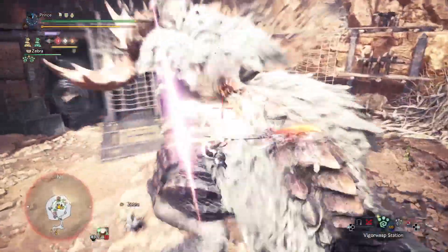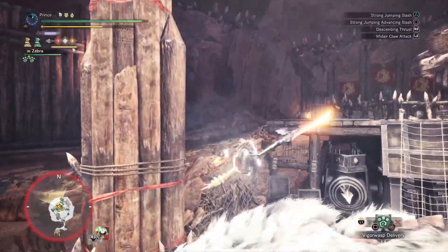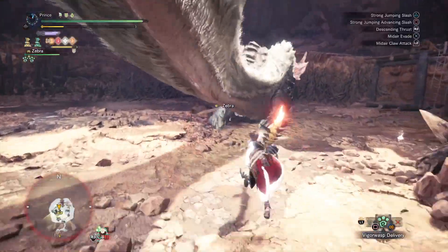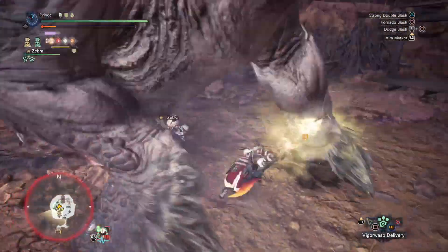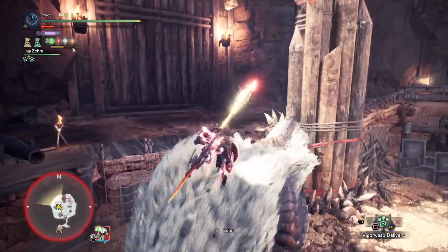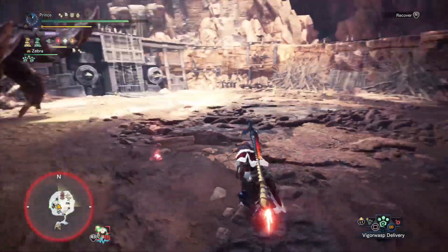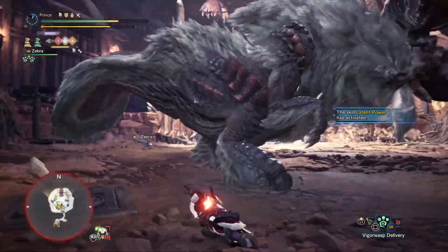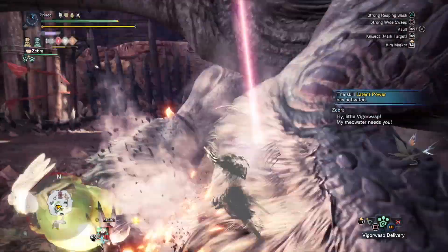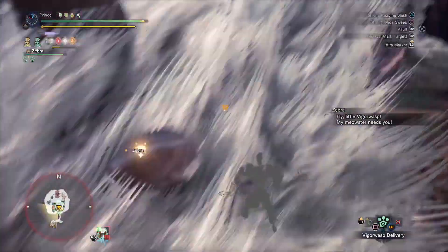Pairing this with Protective Polish even further lengthens that Purple Sharpness, since even if you don't crit, you'll still maintain the Purple Sharpness as long as that's available to you. As for optimizing our Insect Glaive play, Power Prolonger and Stamina Surge at max ensures that the stamina-hungry weapon will recover at a faster rate, while allowing our Kinsect Extract boost to last much longer. Airborne is an essential skill for running Insect Glaive, since aerial moves don't have the most damage and your strong combos will always be your ground combos — but while you're zipping around the sky, you might as well optimize it. Airborne grants us an additional 30% damage buff on our jumping attacks.